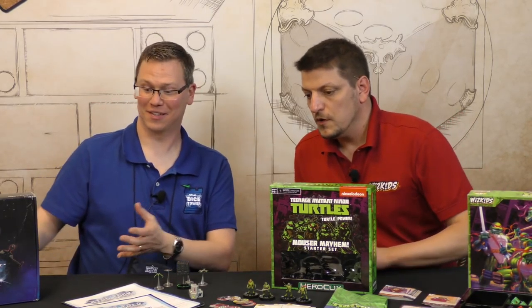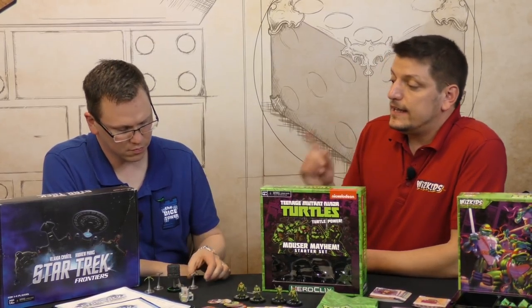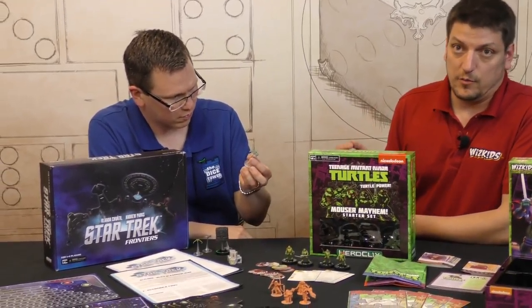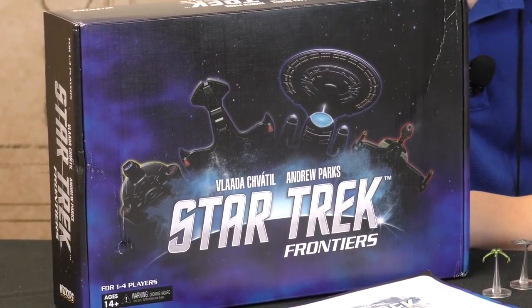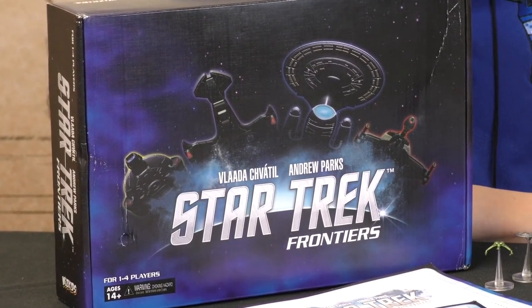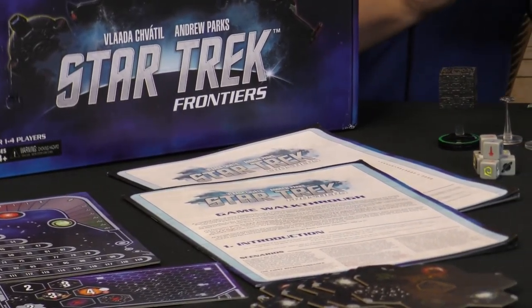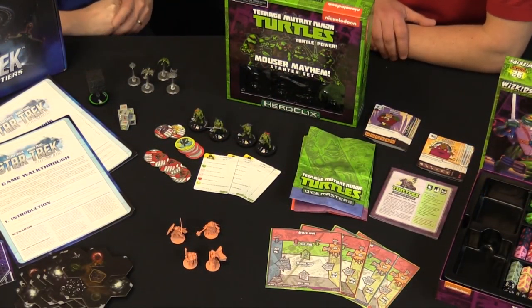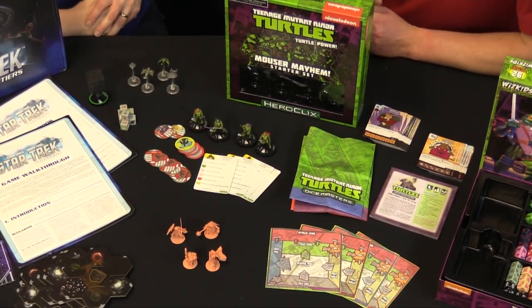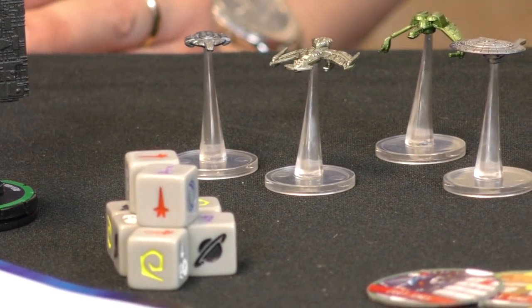Last but not least, a new Star Trek game. This is Star Trek Frontiers, coming out in June. It uses the Venture Tile system which was premiered with the Mage Knight board game. This takes place in space and you're fighting using either Federation or Klingon ships — we've got an Enterprise D, a Defiant, a Warbird, and a Bird of Prey. You'll eventually come across these Borg cubes, and they have assimilated different races through the galaxy so they have their own fighting forces. You'll also be encountering different types of planets, nebulae, and other space anomalies throughout.